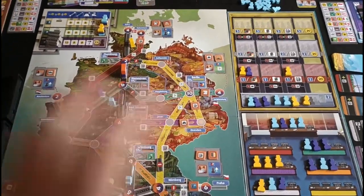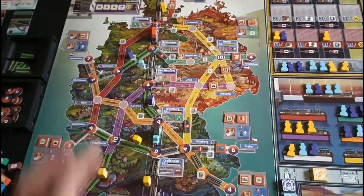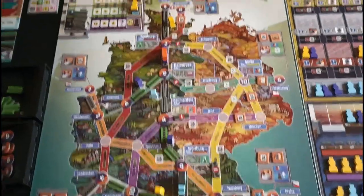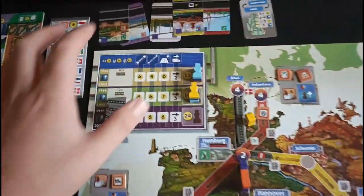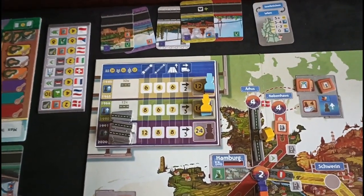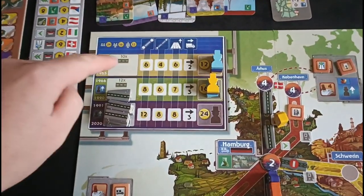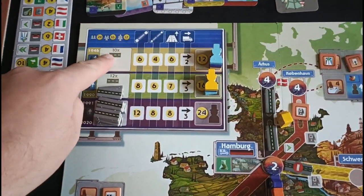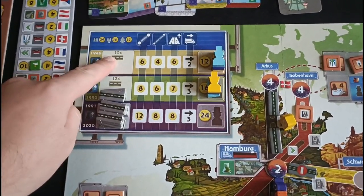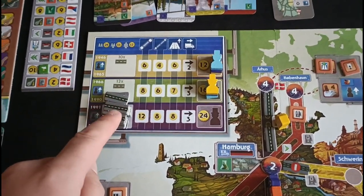Autobahn is going to look like this when it's set up — this is kind of halfway through a game, so we have developed the map somewhat. This is the main map of Germany with all these connecting roads. In the top left-hand corner you have the round structure breakdown. The game is broken down into three phases, and at the end of each phase there's an admin phase. Each phase becomes longer than the last, determined by how fast roads are built. The first phase ends when 10 roads are built, the second when 12 roads are built, and the third when 14 roads are built.